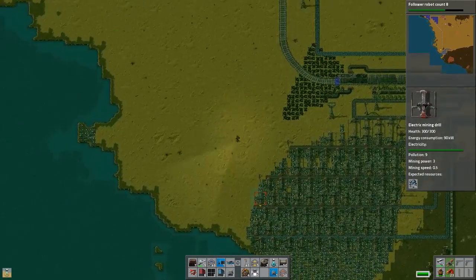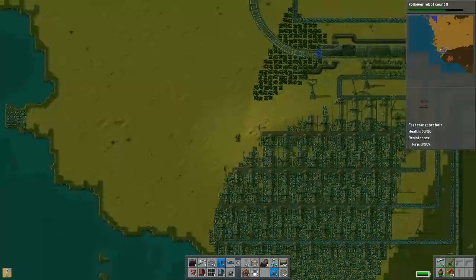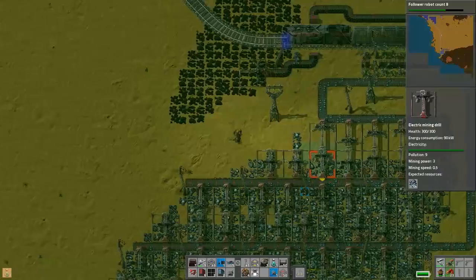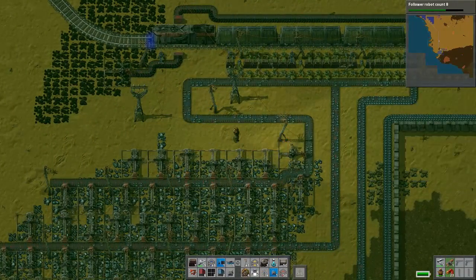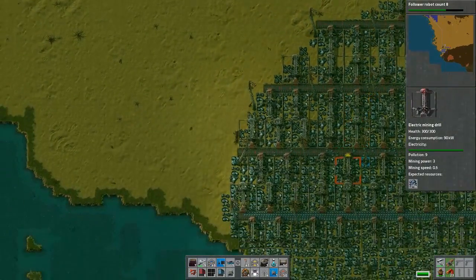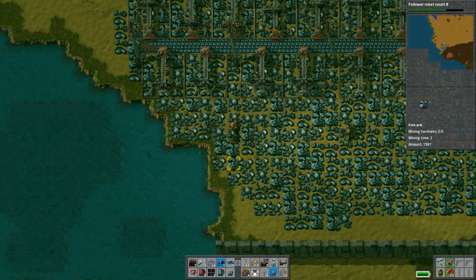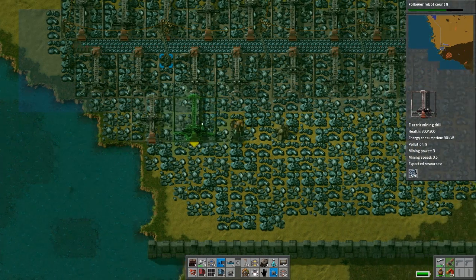Hello accumulators — this should fix some very interesting issues we were having. We're not in a bad way iron-wise. It's having some really interesting effects — we're not producing enough green circuits anymore. That's because we're not getting iron plates from the top line, and I just dramatically increased the production.